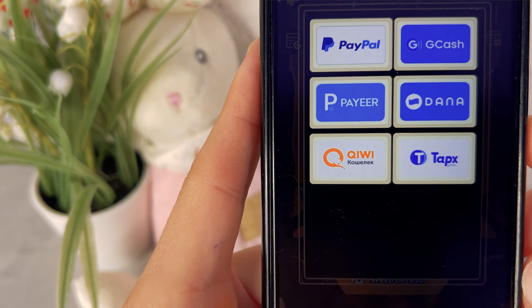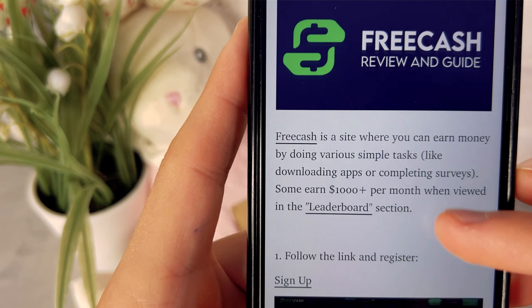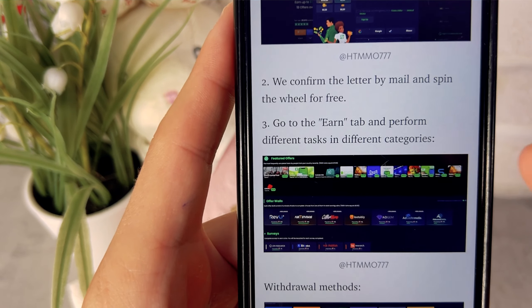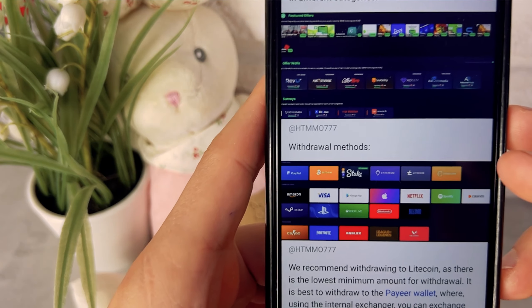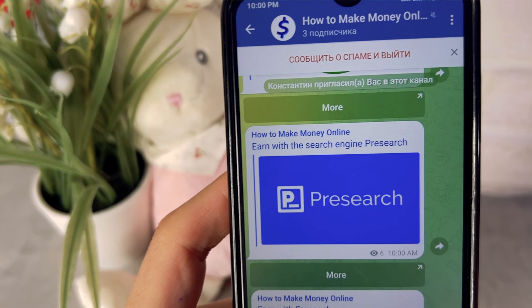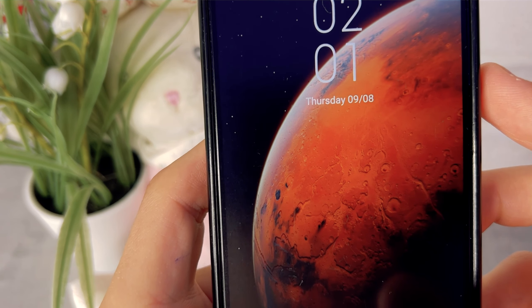While waiting for the money, I want to give you a bonus tip to earn even more. In these few minutes of waiting, you can earn on the FreeCash site, which pays you up to $5 for simply installing other applications. You can install 10 apps through this site and earn $50. I made a detailed instruction on how to earn on this site and published it in my Telegram. The link to my Telegram is below the video — subscribe because I publish daily ways to make money online there.